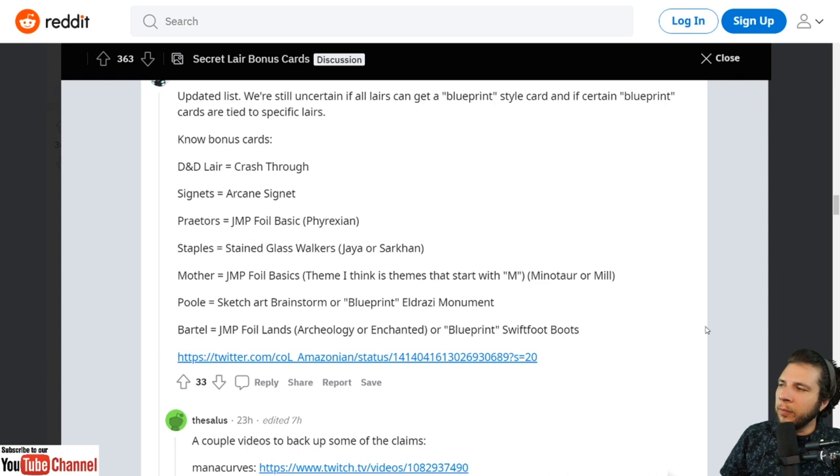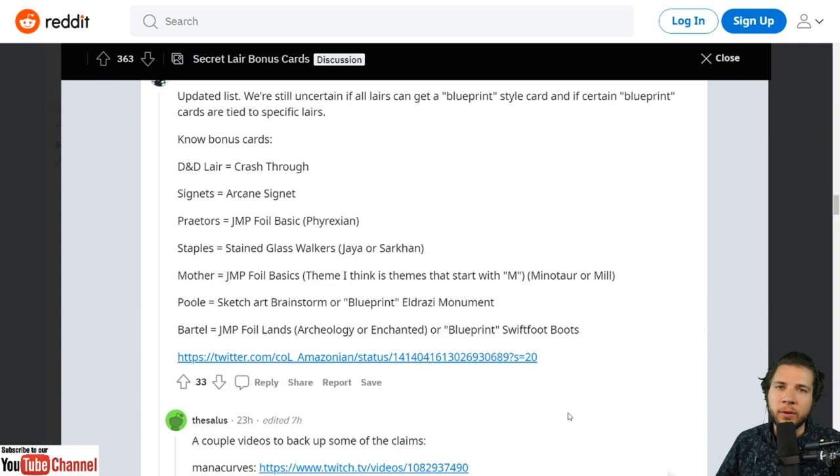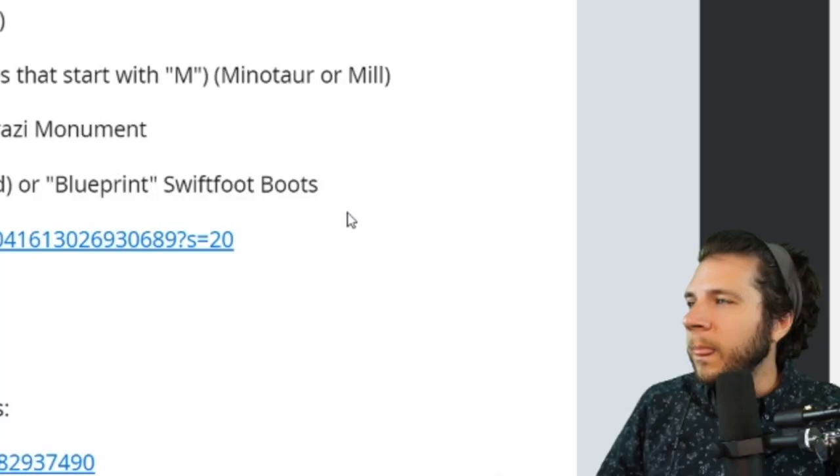I think this is probably a little calculated to drive hype — sending product to different creators to generate FOMO and get people buying. But knowing that the Jumpstart Foil Basic Phyrexian Swamp comes in the Praetors layer is a pretty big deal. That Phyrexian Swamp was very coveted when it was spoiled in Jumpstart. So some people who weren't planning to buy are going to spring for it. Honestly it does light a fire under me to get a couple versions of the Praetors — I'd love that Phyrexian Swamp for my Blue-Black Mill deck in Modern.